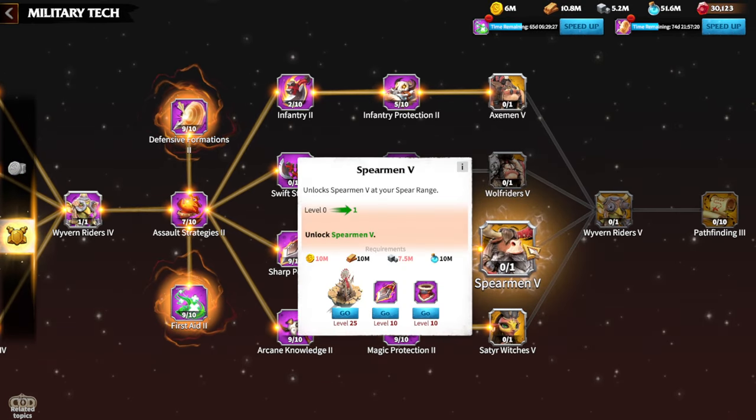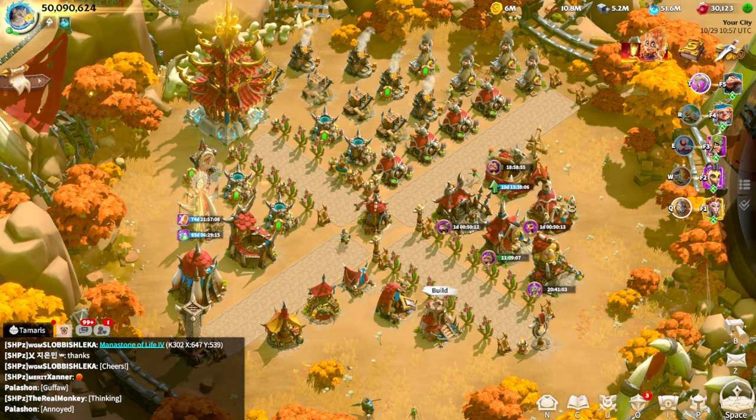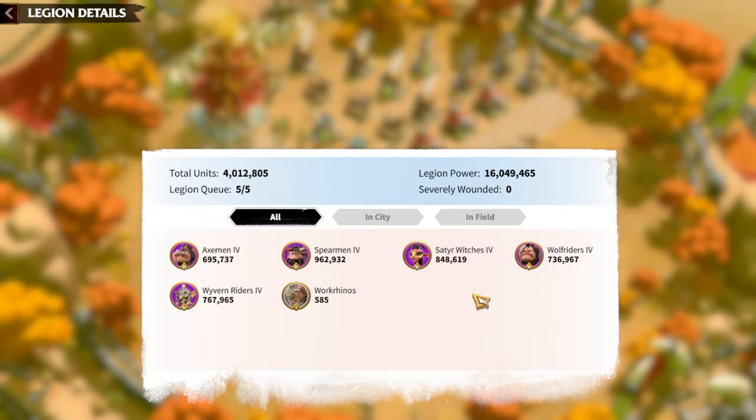My first tier 5 troops are going to be archers, since I'm an archer player, and I'm trying to get there as fast as possible. In terms of getting power and where you should put your attention — it's troops and how many troops you have. Troops are the currency of fun and fighting; the more troops you have, the more time you can spend fighting enemies. My main fighting troops are archers, then mages, and I'm playing Wildbergs for the extra archer troop type, which is Wyverns. I'm really close to having 1 million archer troops, which has been my goal for about 3 months.